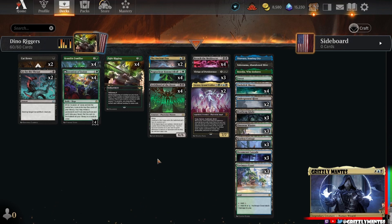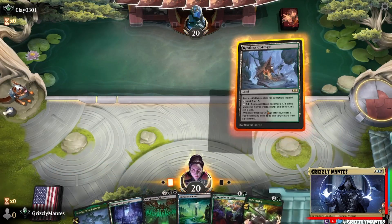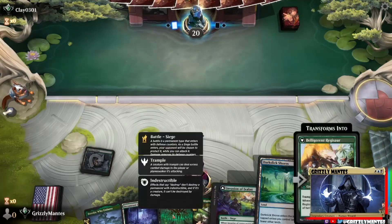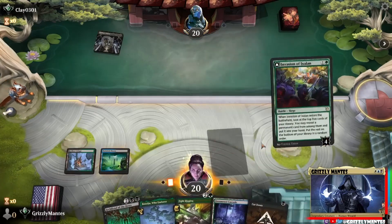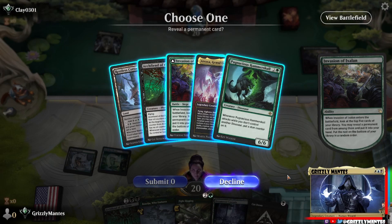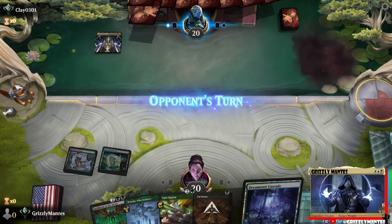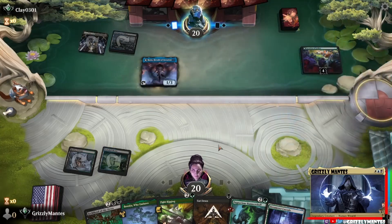We're at three minutes - perfect time to get to the games. We can't ask for much more than that opening hand. The only thing we're missing is our Ancient One. We'll go Restless Cottage, Dark Slick Shores into Invasion of Ixalan - a nice little curve leading up to Archfiend of the Dross. We see Raffine's Tower - probably looking at a domain deck. I'm tempted to take the Hammerskull - go turn three Hammerskull, turn four Fight Rigging. Let's do that.